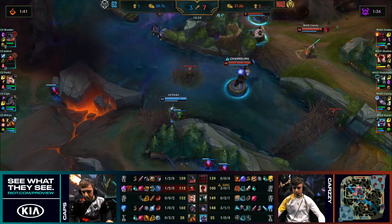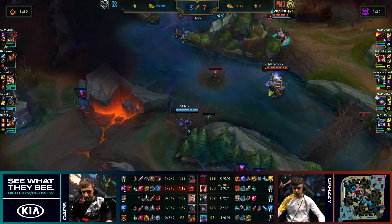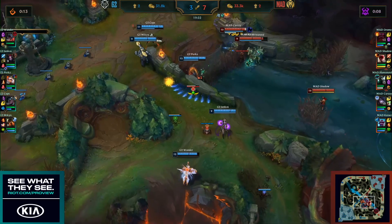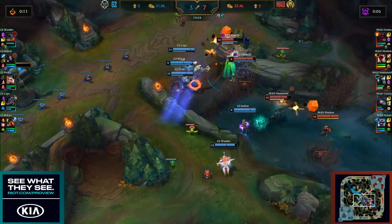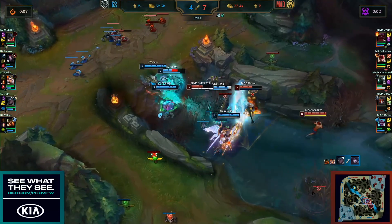I think this is a pretty worthwhile trade for G2 overall. Yes, it does cost Yankos his Flash, but they can use that Rift Herald to set up for a mid lane tower, because they're gonna secure the bot lane — there's just less terrain. Perkz flashes in, gets a double knock-up. Khaizer's done — it was a little bit of a stutter step there by Perkz, but he was able to get the kill.